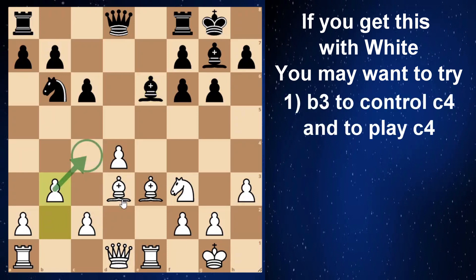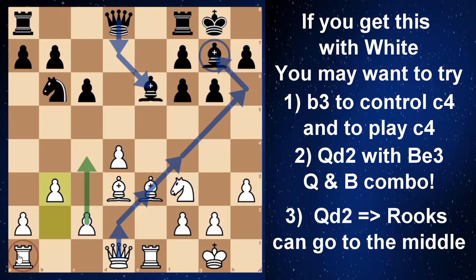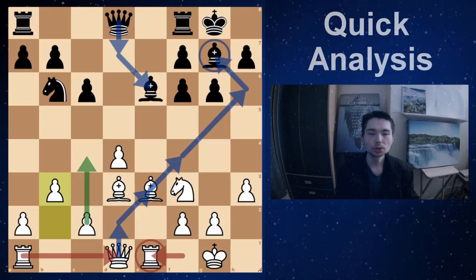If you get this position with white, try b3 — with this move you get control of that square and you're planning c4 to get even more space in the center. Queen up with a bishop, just like I mentioned for black — white can do the same. Put the queen here with the bishop coming to f4 or h6. When you move the queen up the rooks are connected — maybe put both rooks in the center on the d and e files. So many options.